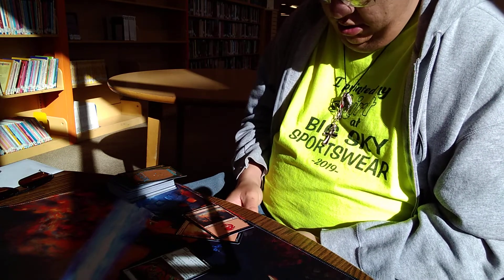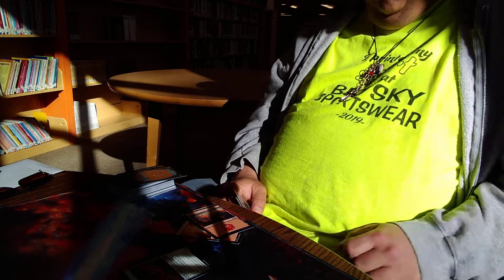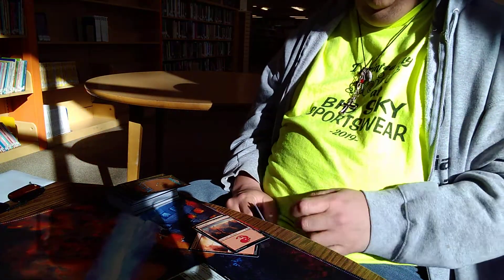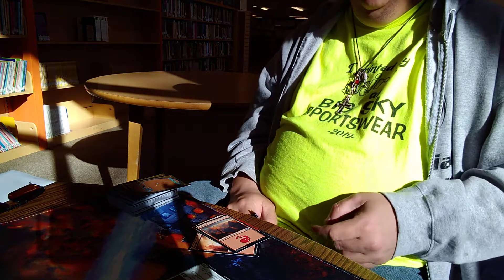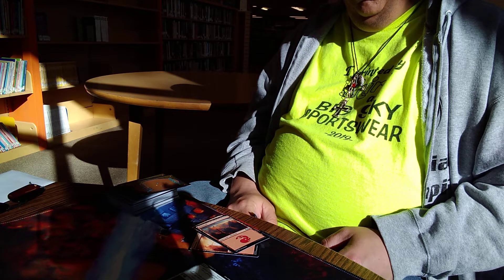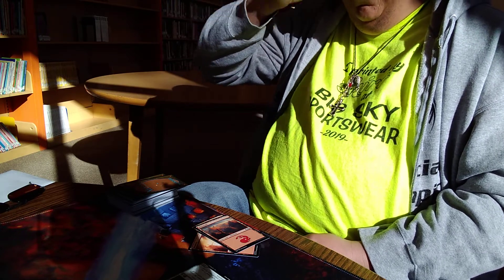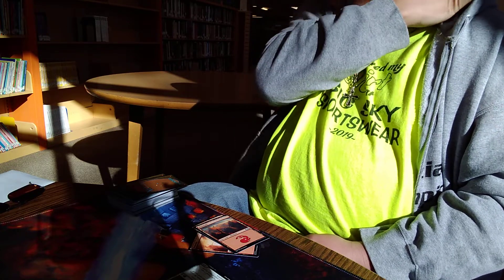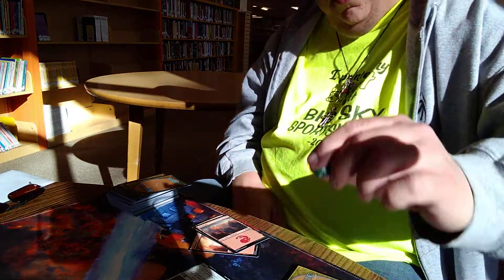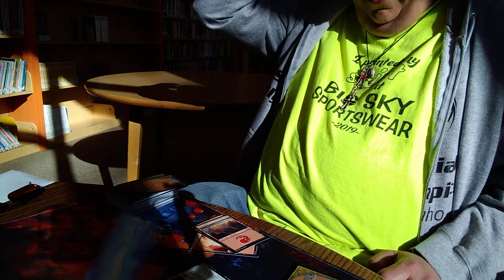Draw. I'll play a forest. I pay red and three to play Skirk Marauder. I'm down to twelve — not bad for a turn four hit. Pass turn, my friend.